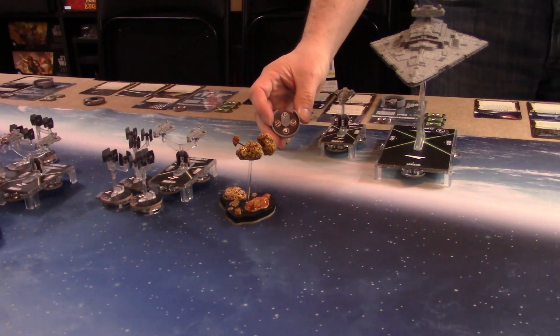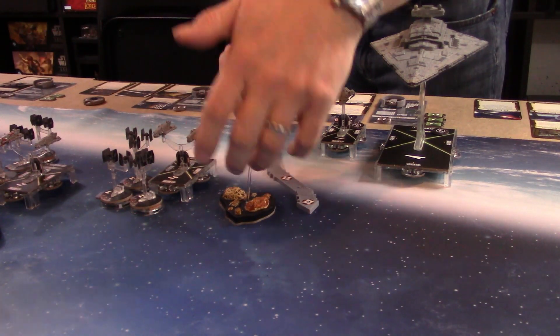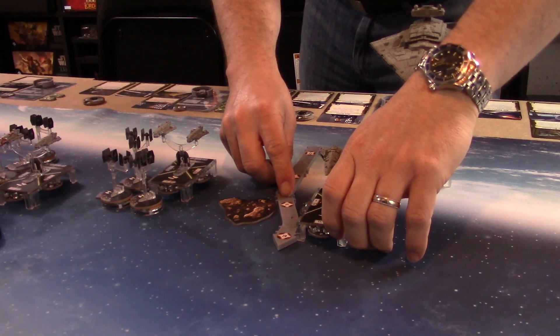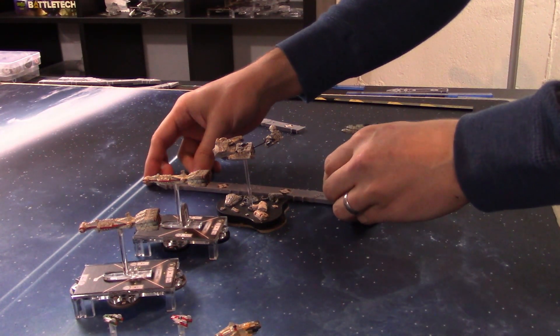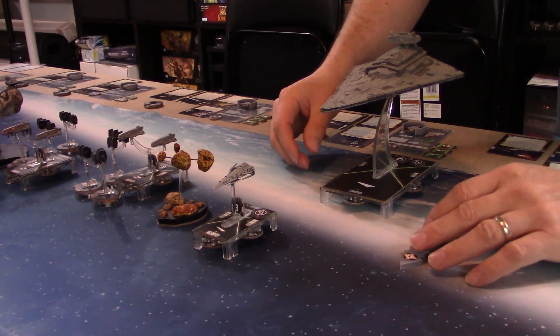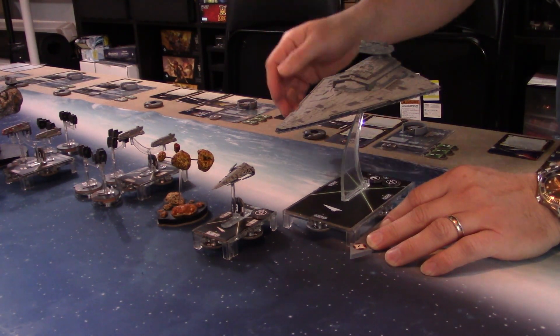Agate reveals a Nav, takes it, and jumps up to speed three, using the dial to fly toward her target — not as far as expected. I should have jumped my ships up faster at the beginning. Screed's ISD activates — Nav taken as a token, moving at speed one, ending up just behind the Raider with a little bit of room. We move into the Squadron phase.